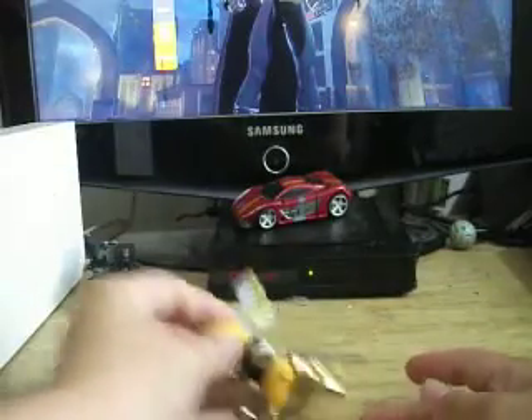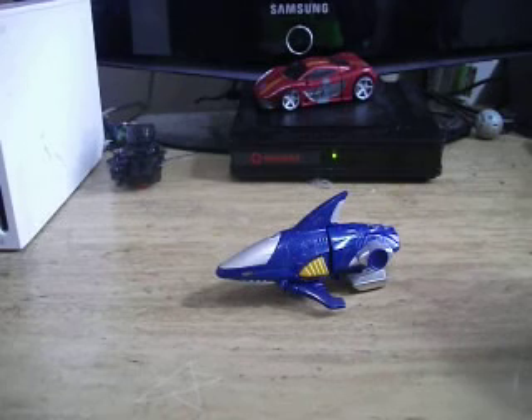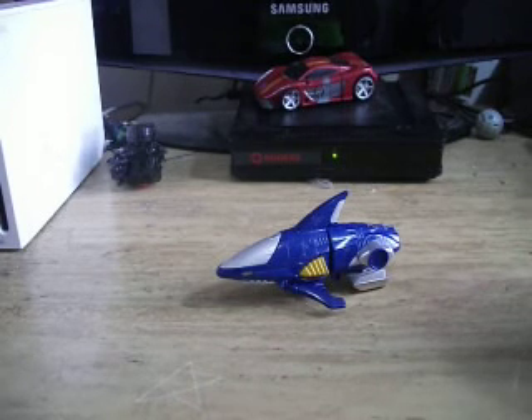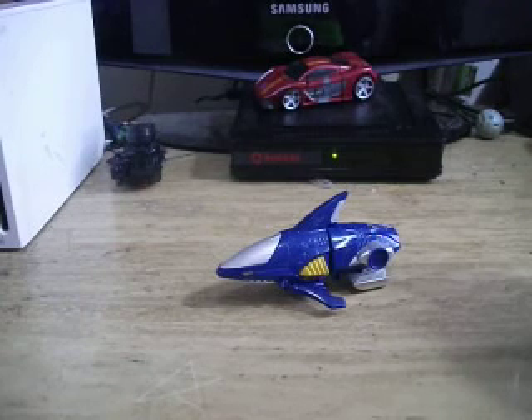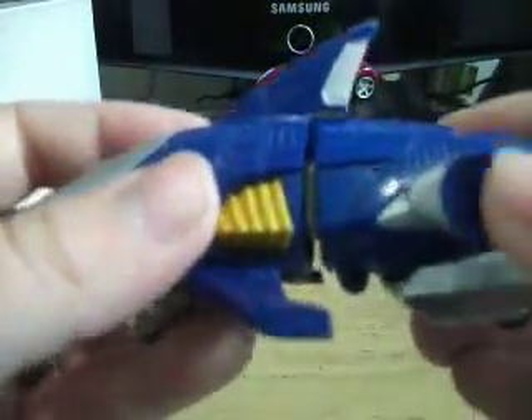Next we have the Eaglezord — actually, let's do the head review last. Next we got the Sharkzord; he is the right arm of the Megazord. Sadly, I did not have its tail — the tail does become the sword — but I'm lucky enough to have gotten this Sharkzord itself without the tail. Got some nice blue paint job, blue and silver, blue and gold, just like in every other one. Mouth open and close.